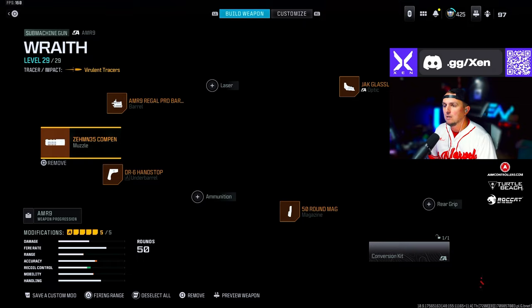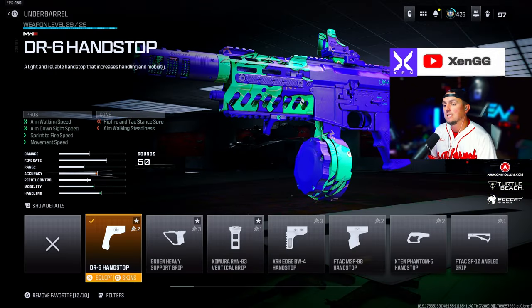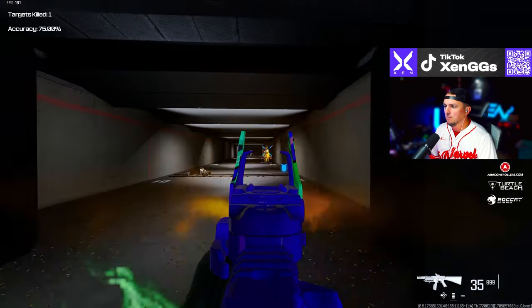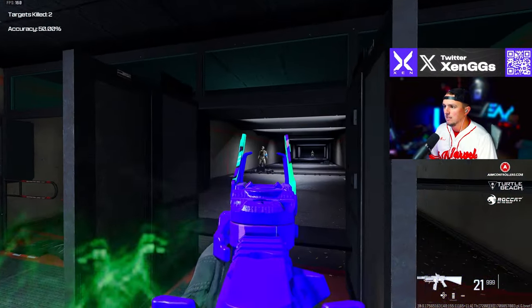Then we're running the AMR9 with the Zimmon 35 Compensated Flash muzzle, the AMR9 Regal Pro Barrel, the DR6 Hand Stop underbarrel, the 50 round mag, and the Jack Glassless optic. This thing is just an absolute beam — a lot of fun to run up close with really good movement.